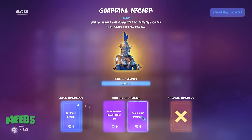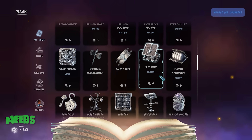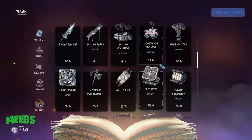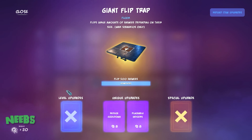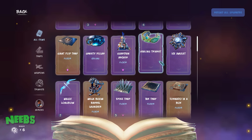They debate whether to prioritize spikes or archers for upgrades, since both were heavily used. They agree on upgrading both. Simon notes the flip trap cooldown is already at level four. With six skulls remaining they wrap up and move on to the next level.